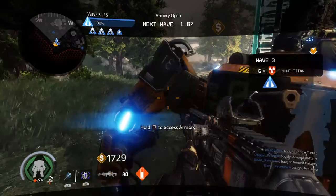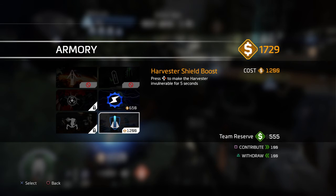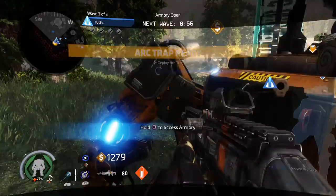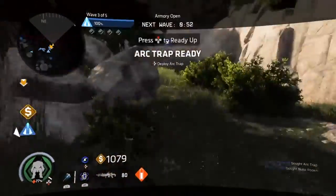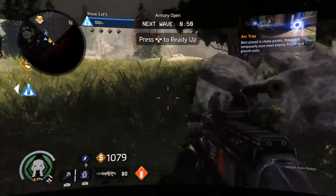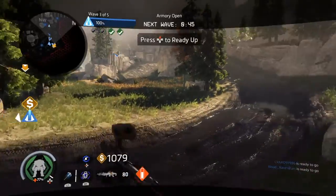Looks like they're sending in flyers. They fly in quick. Arc-trap — that'll help us. It'll stun anything that gets near it. Place it at a choke point for maximum ass-kicking.